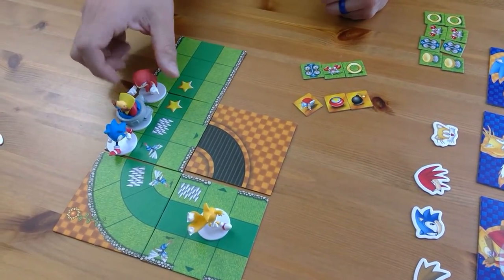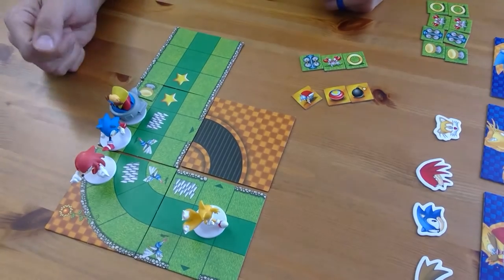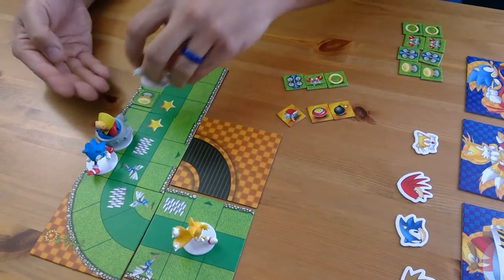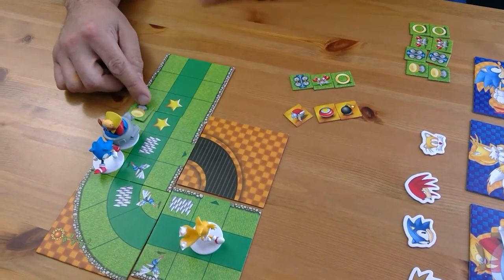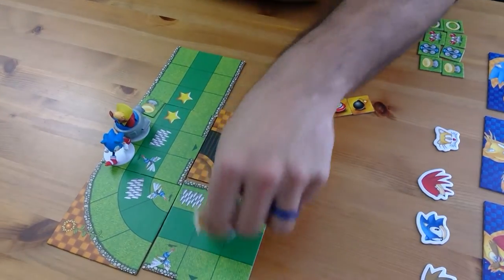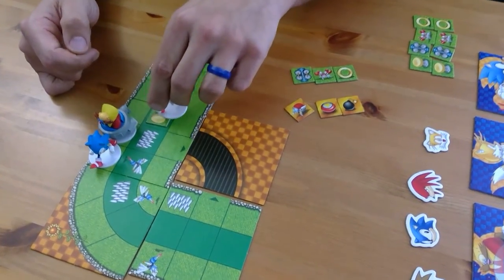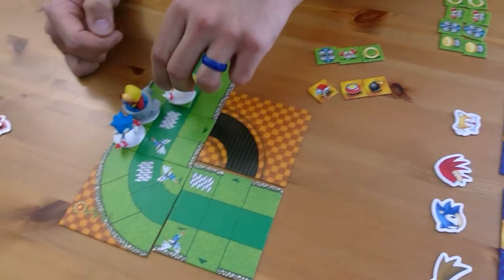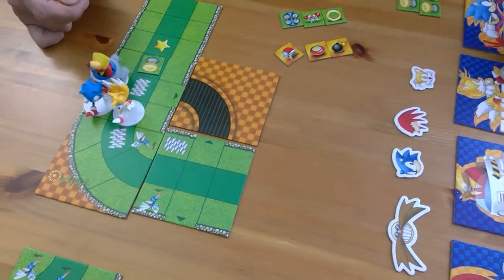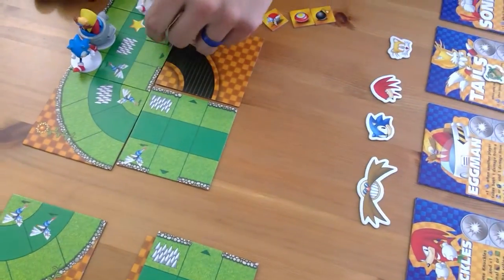The Spring item — when you land on it you can jump over any amount of obstacles in succession and land in the first available space, but only if the obstacle is directly in front of the spring. However, you can't jump over Buzz Bombers. So if Tails jumps and there are spikes followed by a Buzz Bomber, he'll jump over the spikes but stomp on the Buzz Bomber and take damage. The Buzz Bomber is the one obstacle you cannot jump over.